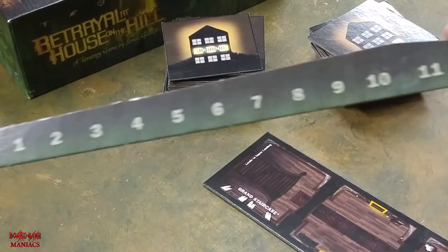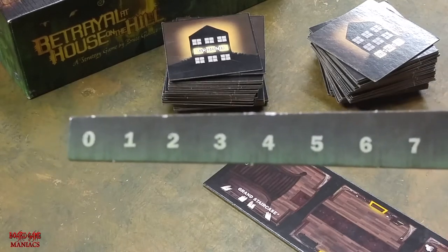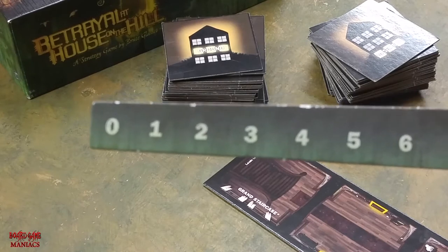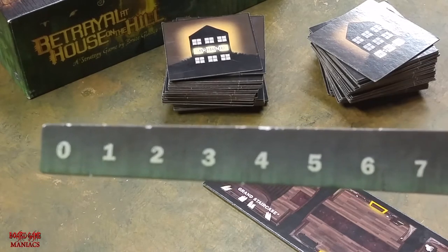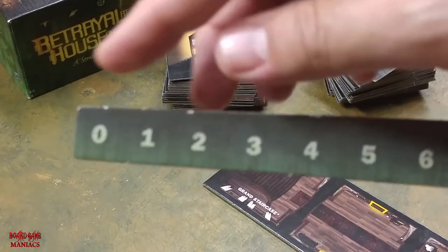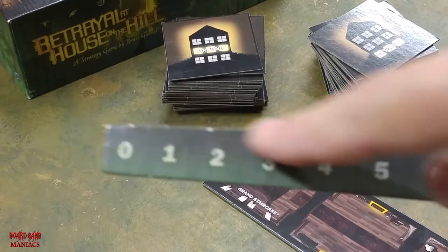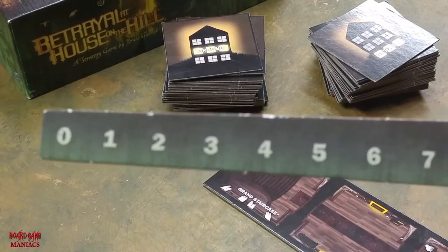What I want to point out is this long ruler up to 12 — this is your haunt counter or omen counter. When you flip over a card and get the raven or omen icon, you move the tracker up one. In the game you roll six dice, and that number has to be higher than the number on the track for the haunt not to go off. If it is equal to or lower than the number on the track, the haunt is triggered and it starts a whole lot of chaos for everybody — including the traitor.